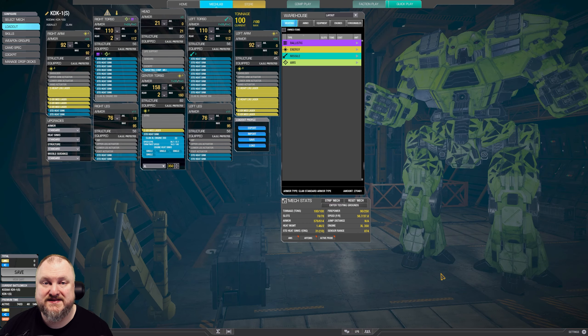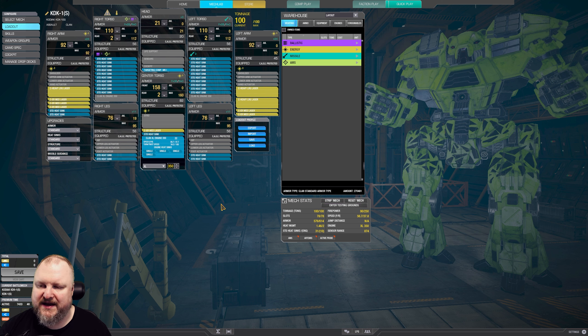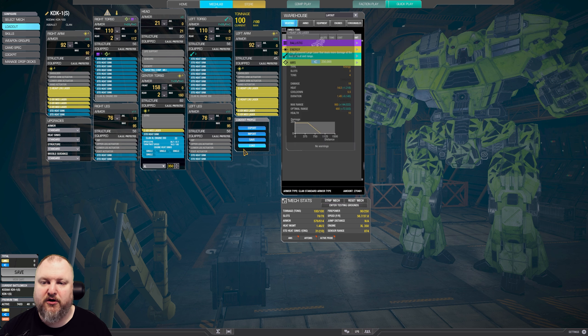Well, I would say that was a solid performance. Here is the build on screen. We're using an XL350 engine on the clan side. Single heatsinks throughout the mech — no endo steel, no ferro fibrous, standard heatsinks. We have two heavy larges in the left arm, one heavy large in the right arm. We fill all other available slots for energy weapons with ER medium lasers, and then fill every other point with standard heatsinks — a total of 31 standard heatsinks. That is quite the heat reservoir, and that means if we stagger our shots, we can do two full salvos for a total of 180 laser vomit damage. If we alpha strike, we can still do a staggered salvo afterwards, as long as we don't incur the ghost heat from the heavy larges — no problem.